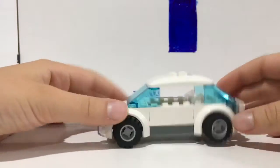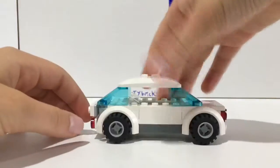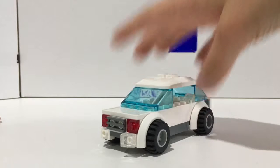This next vehicle is a custom MOC because I wanted a car with a roof. It looks pretty decent for a custom build — it gets the basic shape of a car. It kind of looks like a junker but that's okay. It has license plates on the back.